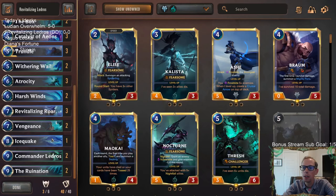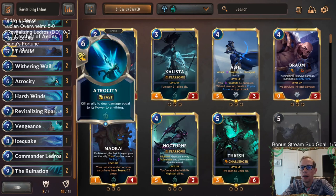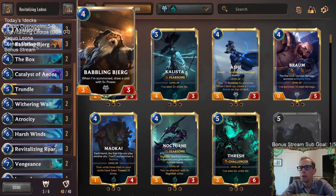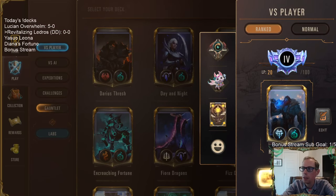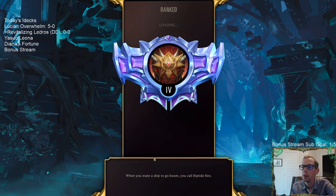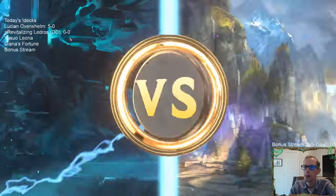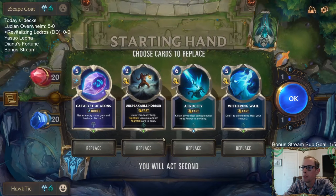To fit in the third Babbling Bjerg, I did take out the second Icequake. Between Harshwinds and Icequake, I kind of felt like that was something to take out to get a third Babbling Bjerg in here. We'll see if we really need that second Icequake instead of the Bjerg. I do like Icequake — I do wish we were playing two. Someone's saying a YouTuber called ControlTheBoard uploaded a video with this deck, so that's probably where this deck is from. Viewers do submit other YouTubers' and streamers' decks all the time.